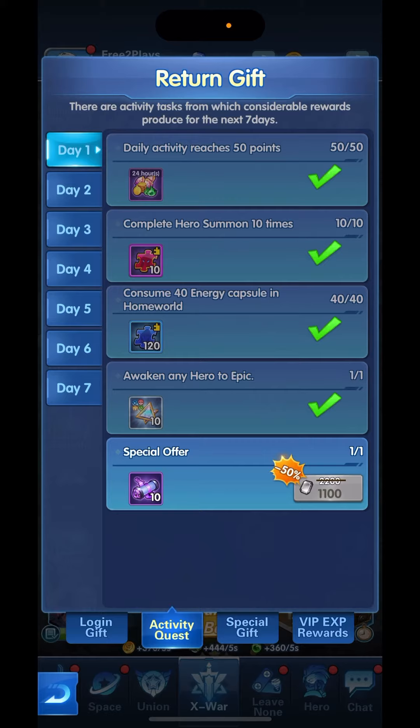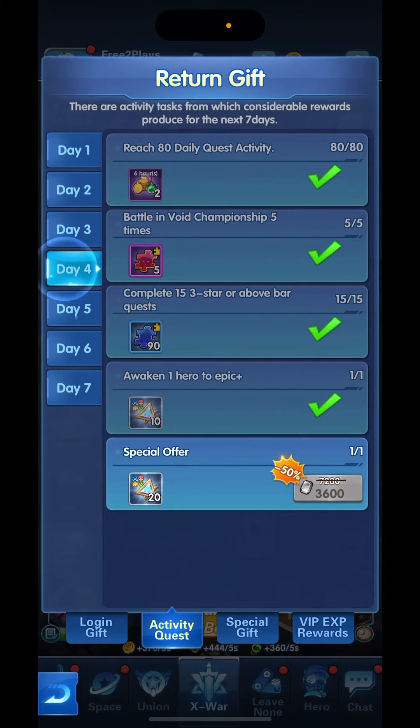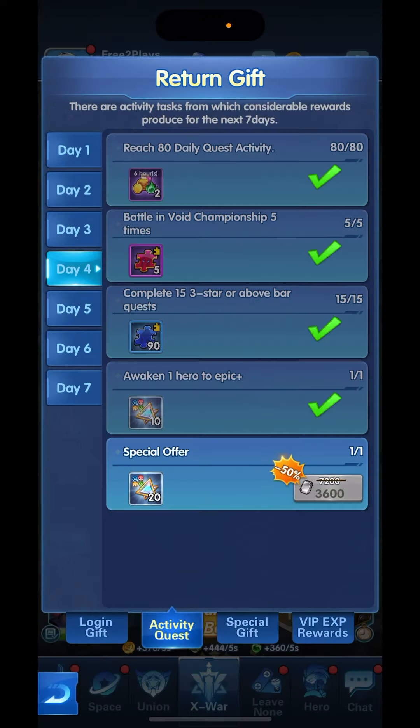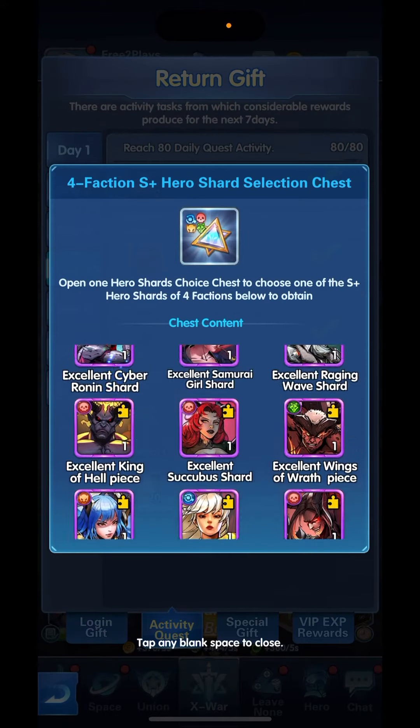You get the Hero Selection — 10 of those. Hero Selection Shard Chest, I think that's what they call it. You get 70 of those in total, including the day where you can buy it for crystals — Hero Shard Selection Chest. So 70 in total, meaning you will get an S Plus of your choice.